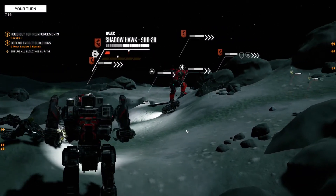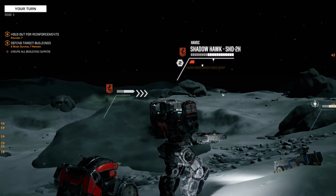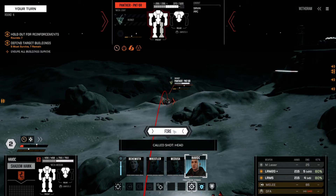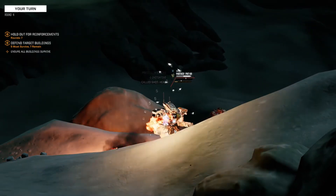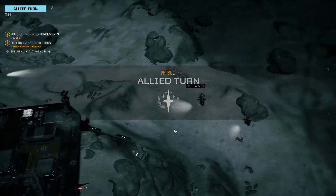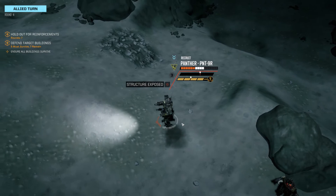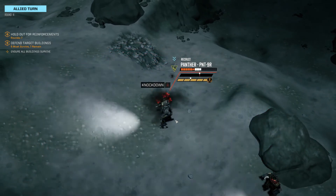Bring up the Shadowhawk and let's try a precision strike on this one — go for the head. Didn't get the head, oh well. He is unsteady though, and those missiles are going to make it even worse for him. I think he may get knocked down here — yes, knocked down, perfect.